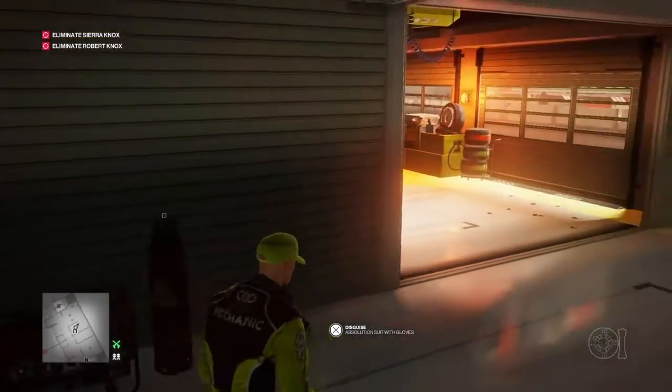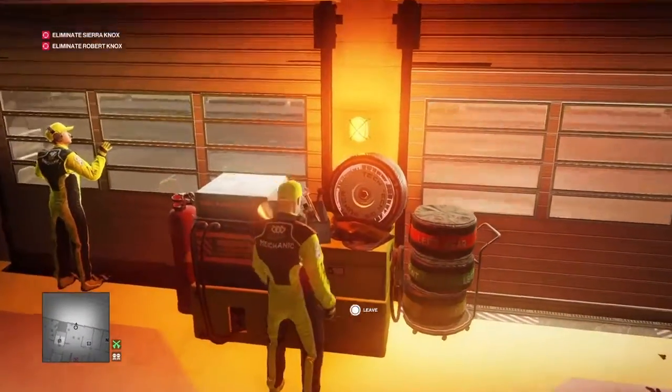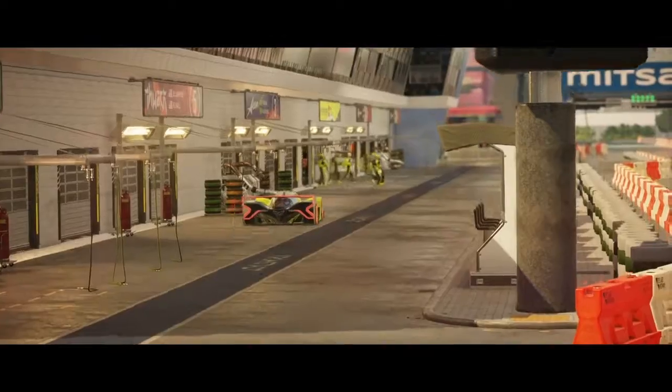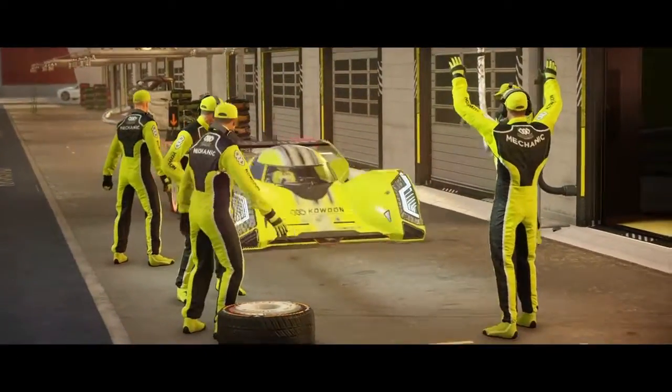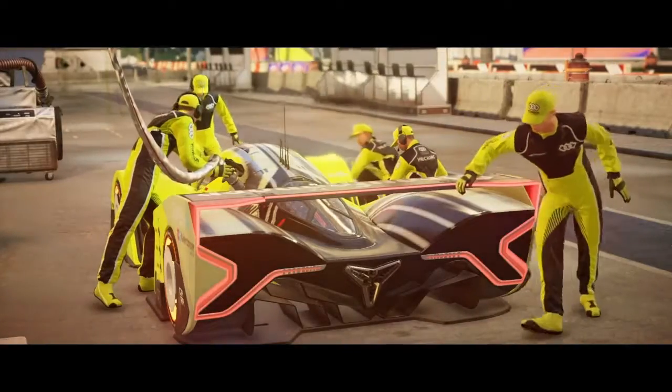Now that we have the right outfit, what we're going to do is go over to the pit area here, plant the car bomb onto Moses' car, and watch the cut scene go through.